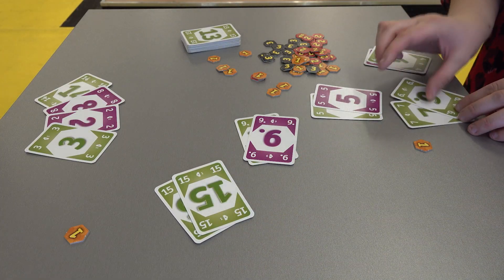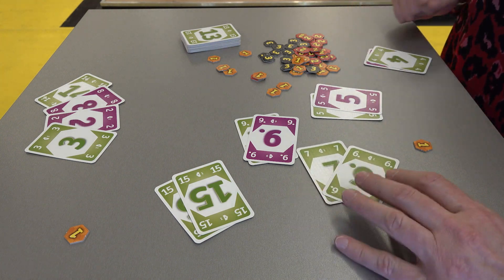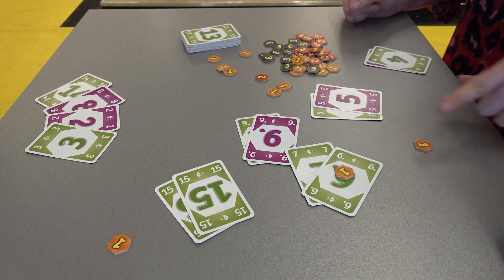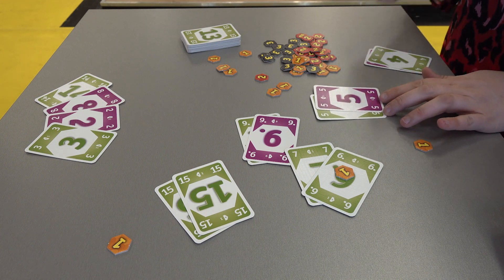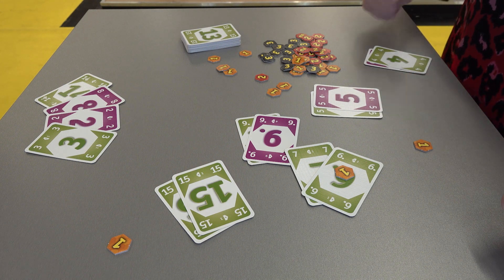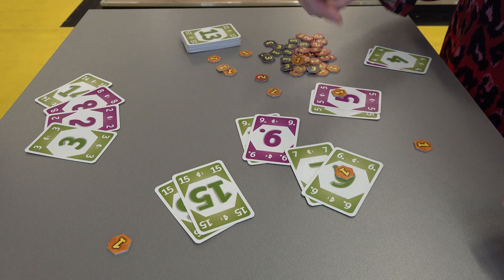If you have a seven and a six, you could use one chip from the middle, add it to the card, and it would add the value of one. And those violet cards — they add by their own value. So that's a plus five. If you put down a chip on it, it would be ten.